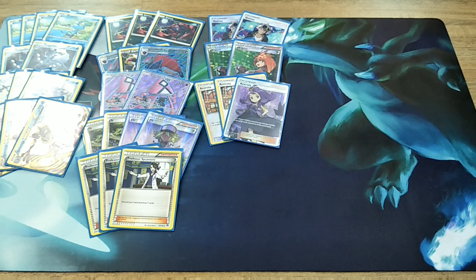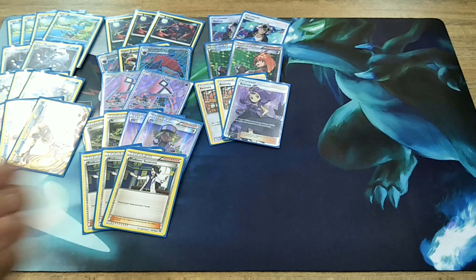Moving on to the Guzma line — we play only two copies of Guzma because with Greninja you can Giant Water Shuriken the back, so you don't always need Guzma. You can play three copies of Guzma and take out one copy of Professor Sycamore, but I prefer two copies of Guzma.